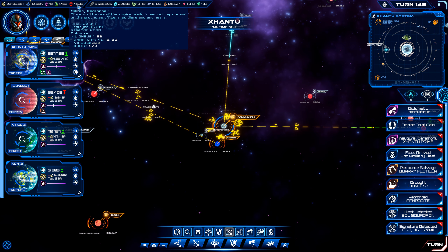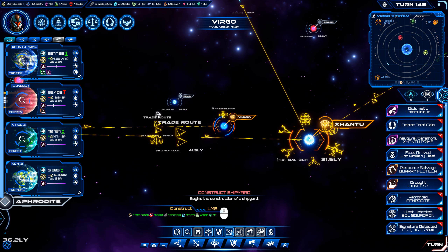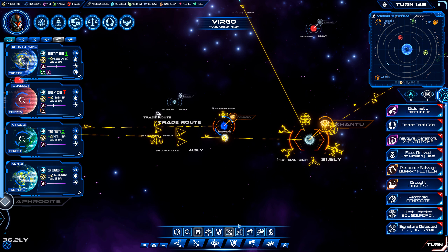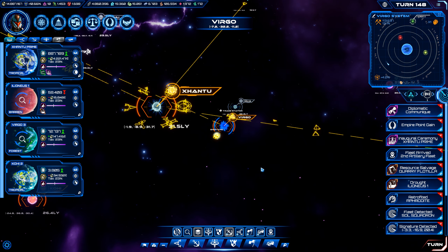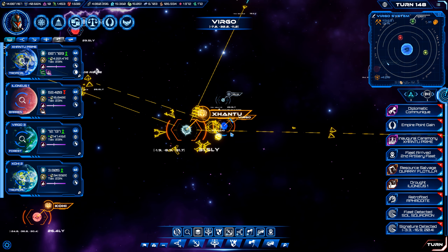I now have enough troops, so I think the next step here is we are going to construct a shipyard at Virgo. That way I can start using that shipyard for getting more transports for our trade goods.